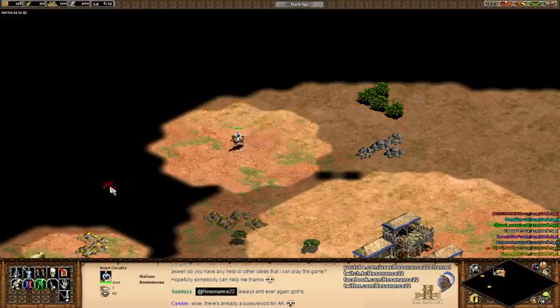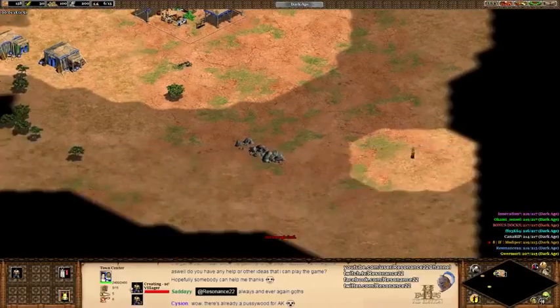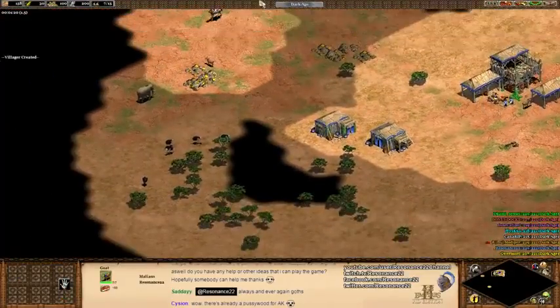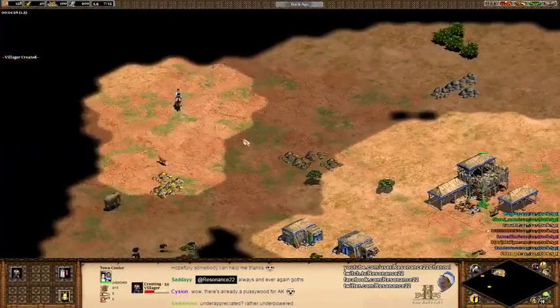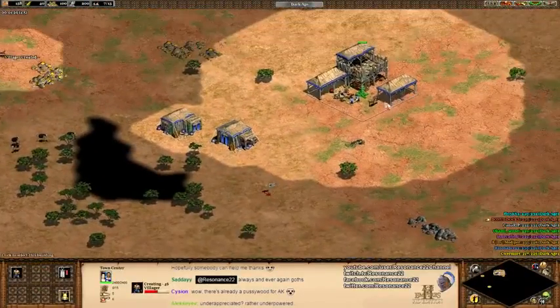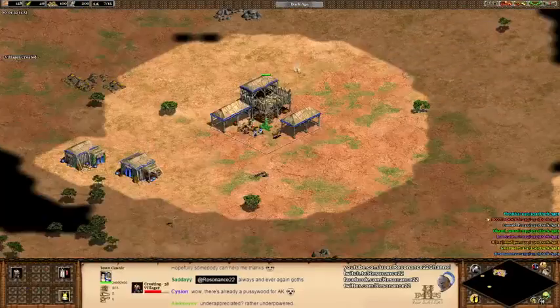Kami is Goths — be warned — or I thank the Black Winds. Thankfully I'm the Malians though, so I should be okay. This map is very similar to Arabia, but it has a lot of trees in the middle of the map.